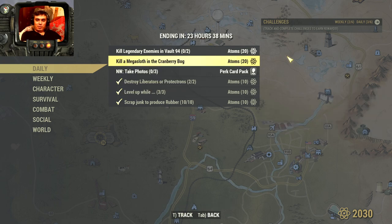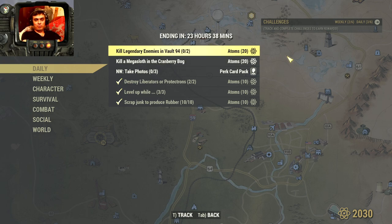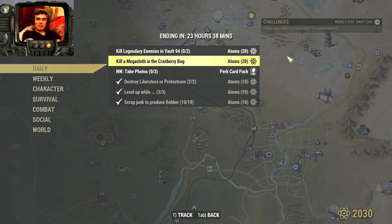Kill Mega Sloth in Cranberry Bog. I have no idea where they have a 100% spawn in Cranberry Bog, so I'm running around there trying to find more locations where I farm the holiday Scorched — I hope I'll cross by that. Kill Legendaries in Vault 94 — I don't think anybody's going to waste time in Vault 94, because there are no Scorched over there. Everybody's on the grind for the holiday Scorched — the Santa Scorched, let's call them that.